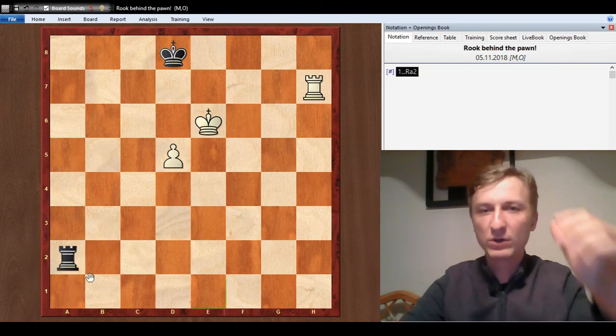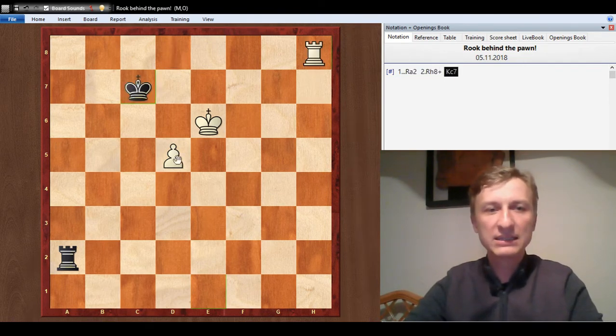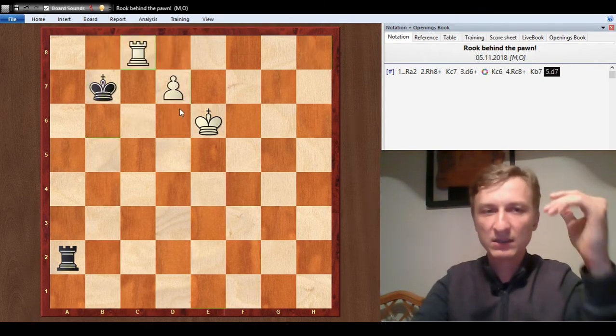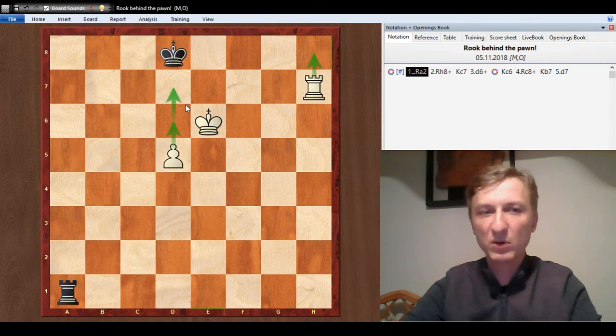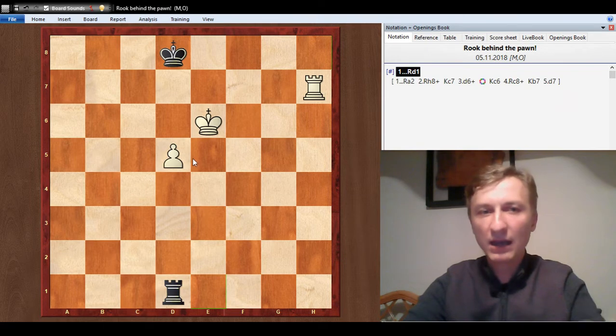Let's say black does nothing — rook a2, a dull move. What would happen? Rook h8 check, king c7, d6 check and the pawn promotes because the rook supports it. If king goes to c6, rook c8 check, king moves and d7 — pawn promotes. Black should resign. So this is a clear threat: give a check and then push the pawn until promotion. We cannot prevent rook h8, but we can prevent d6. The only move that holds a draw in this position is rook to d1, anticipating the check and stopping d6.